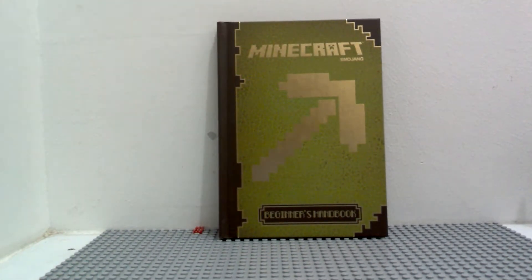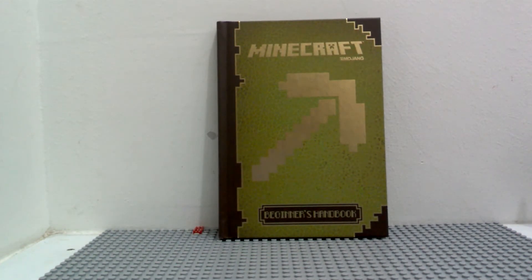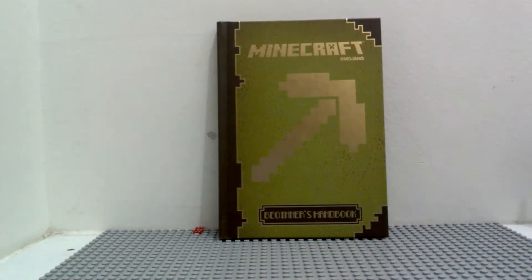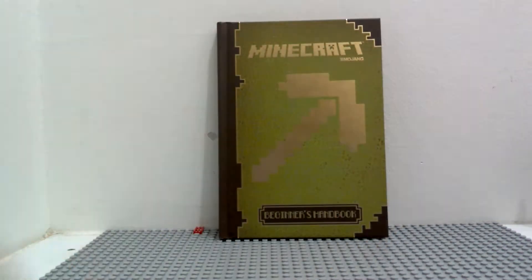So let's take a look at it. Here is the Minecraft Beginner's Handbook. As you can see, it says Minecraft on top of there, and it's shaped like a pickaxe. And it says Beginner's Handbook on the bottom.